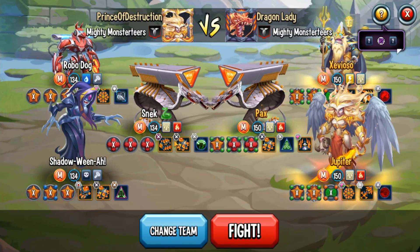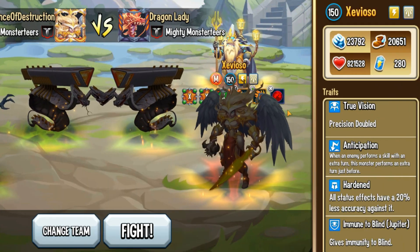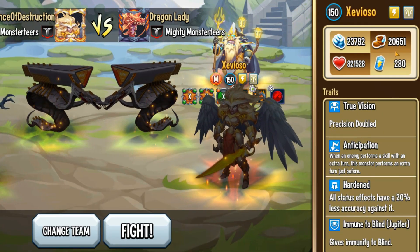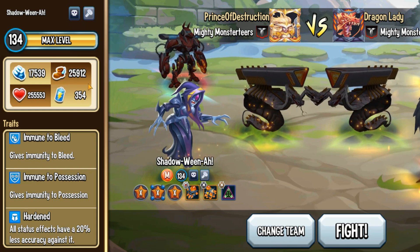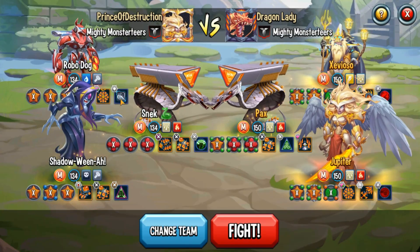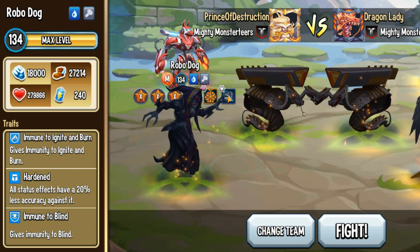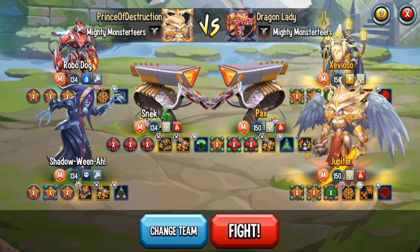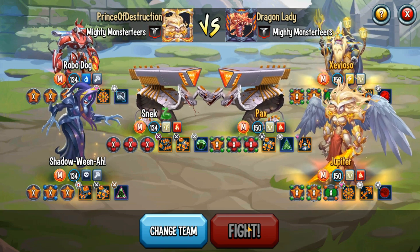One thing to make sure is that your Shadowina is faster than the enemy. The highest enemy speed here is 24,000 — my Shadowina is 25,912 without any team speed. My K9-11 is 27,000, so he goes first and cleanses using Keredar's Horn, then Shadowina gets her turn right after. I put three Strengths on Serpent X to ensure a one-shot, though two Strengths and one team speed is also viable.